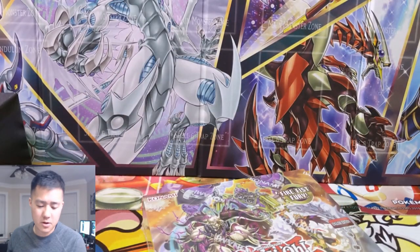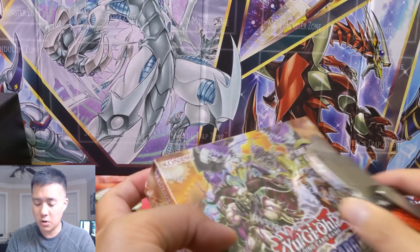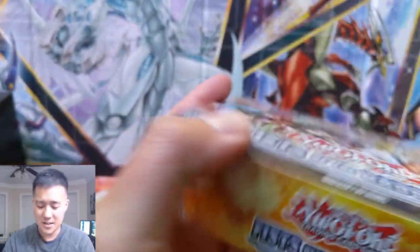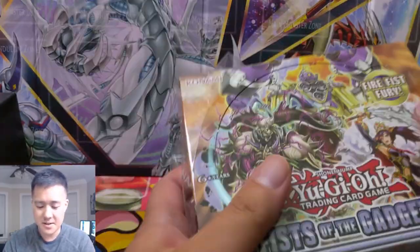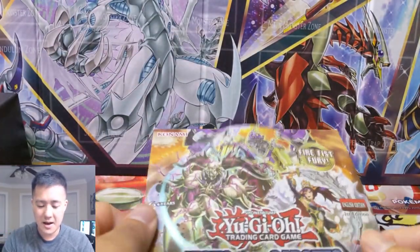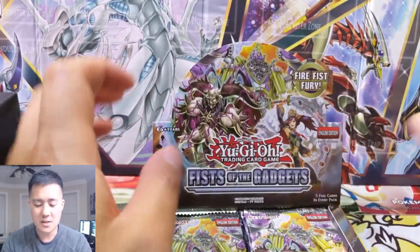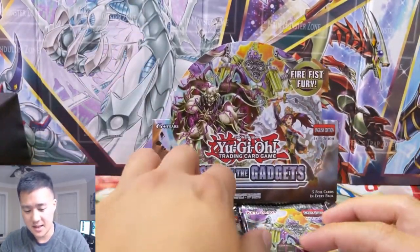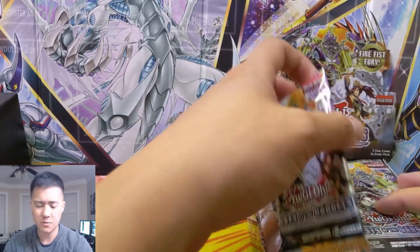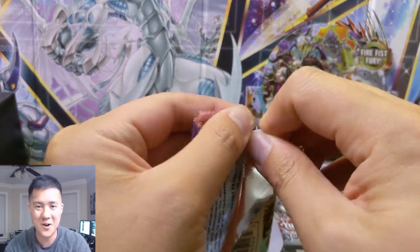This is one of those sets where each pack only has five cards, but they are all foil cards. Sometimes I like those, sometimes I don't. I was kind of excited for this set. I kind of like the idea how Yu-Gi-Oh will have different sets that give love to very specific archetypes that have not been super successful. So like Infinity Chasers was like Witchcraft stuff and these like construction equipment.